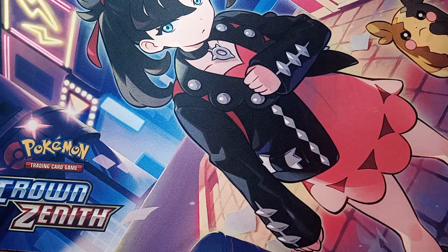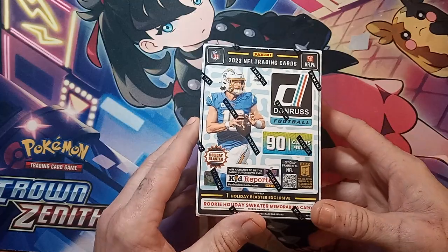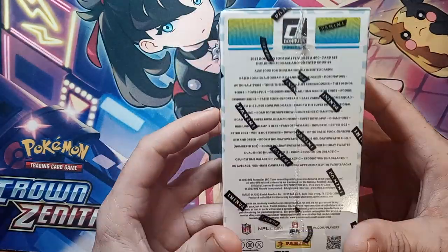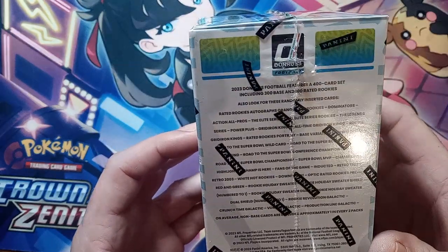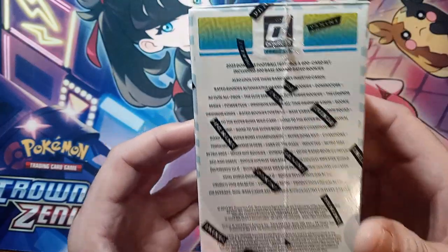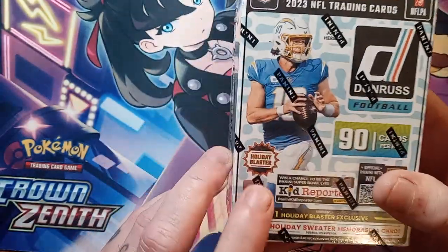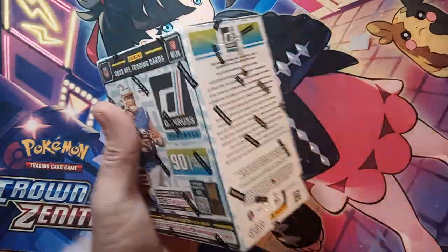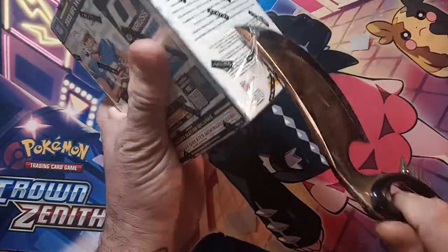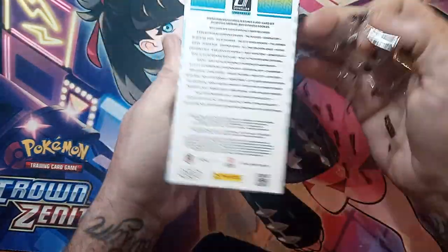Hello everybody, welcome back to the channel, welcome back to 2024 — first rip of 2024! We are going to open up some Donruss, of course looking for some Downtowns. You have the Galactics in here — Crunch Time Galactic, Vaultic Galactic, Vortex Galactic, the Production Line Galactic — and also the Shields, Dual Shields, Shield autographs, sweater shields. This is the Holiday Blaster, very sought-after product.